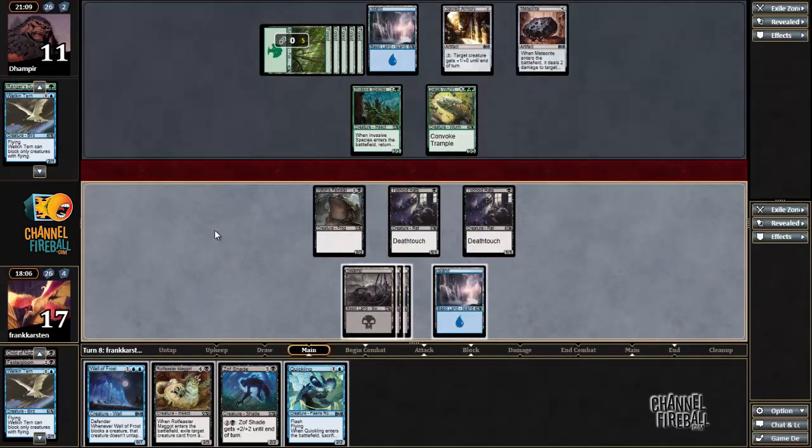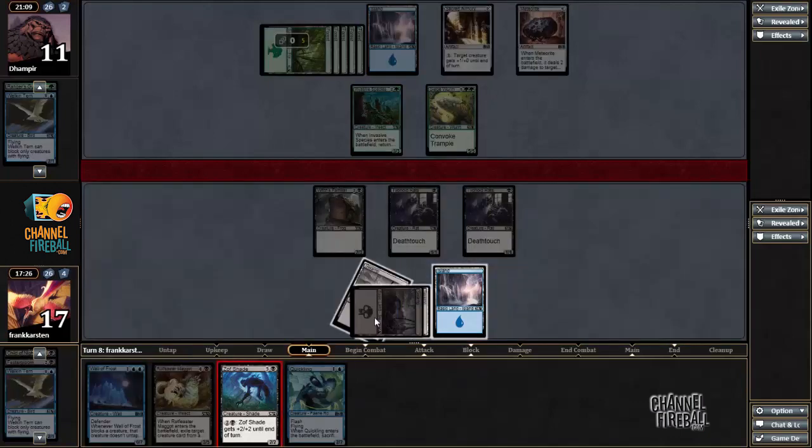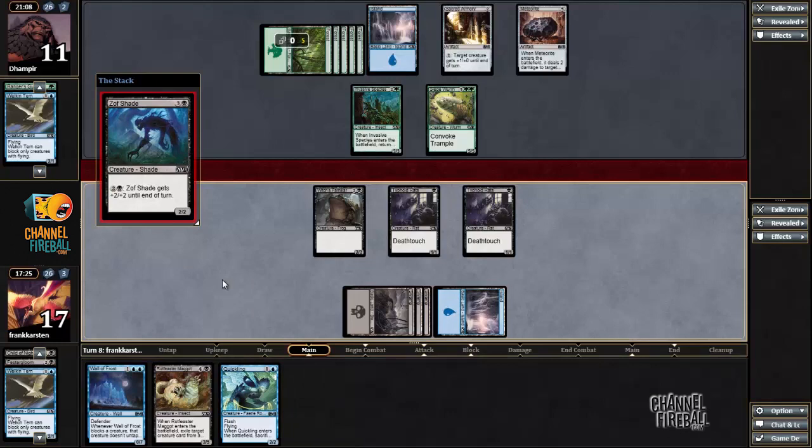Ooh, Quickling — does that help me? Not really. If I block with Typhoid Reds, I don't want to be randomly returning that to my hand. I guess I could just make the Quickling and bounce Typhoid Reds, replay it, so I have a flyer in play. That might not be horrible, but I'm not sure that's worth giving up the potential value out of Quickling in response to, for example, a Hunt the Weak later on. I was close last turn between Zob Shade and Walkin Turn — might as well play the Zob Shade here.